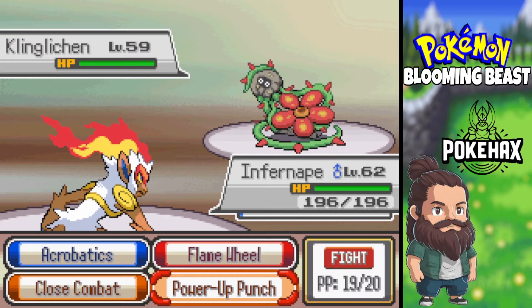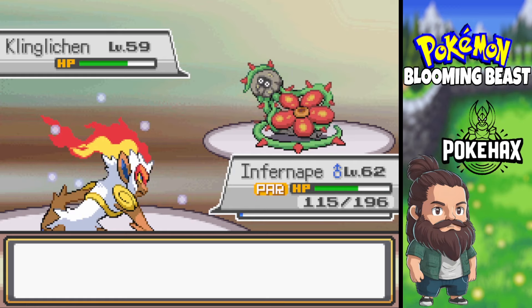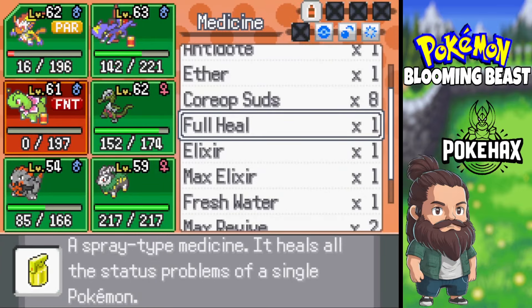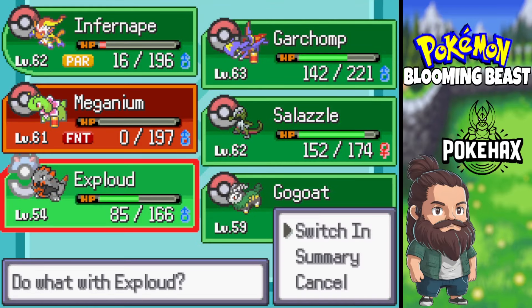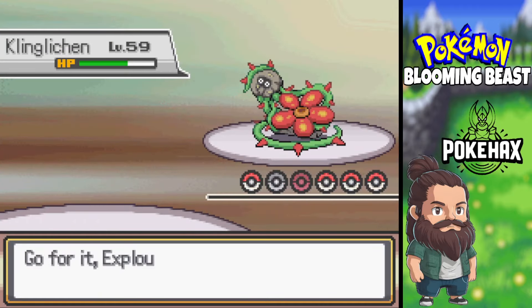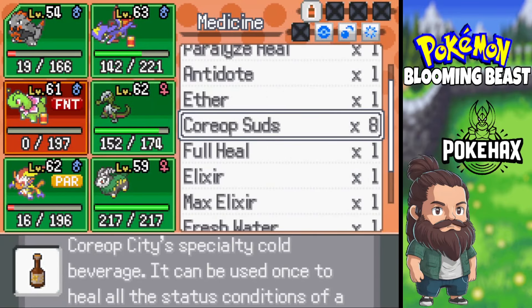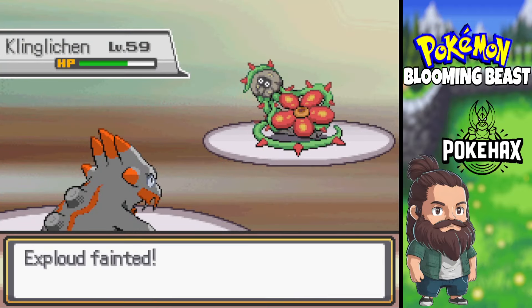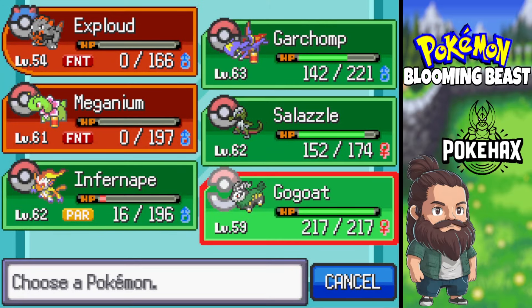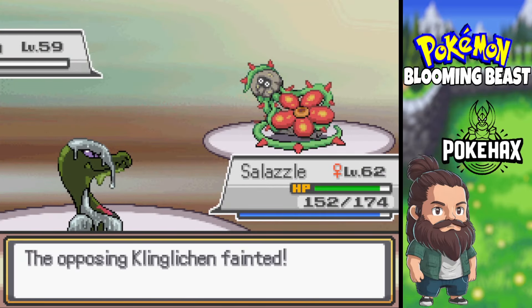Klinglitchen — that's definitely a Fire type. Fire-Rock, I think. That's not good. Let's go Explode. Jesus. Where are all my healing items? I didn't mean to have much of a chance there. Let's go — oh, it's got Bulldoze. What am I doing? Never mind.